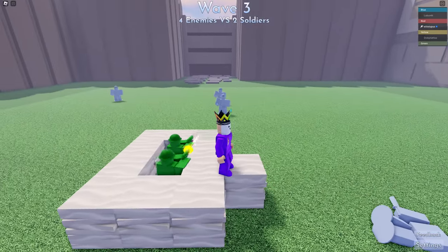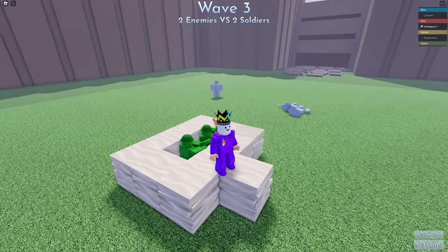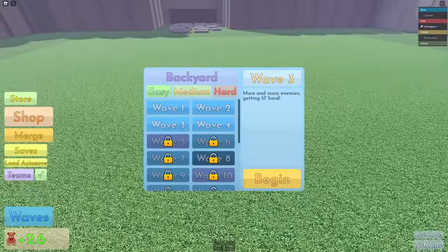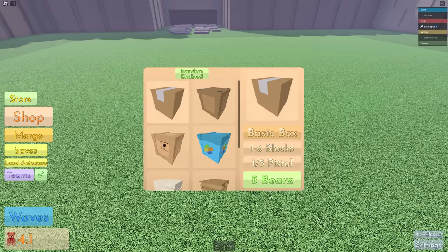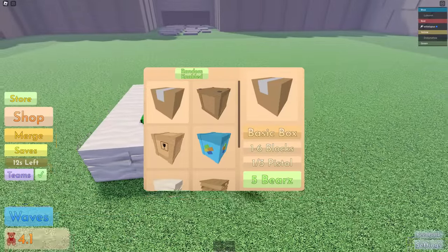This is really cool actually. I wonder what the last wave's going to be like - it's going to be mad. I reckon we'll be able to do a really cool base here to stop these creatures coming through. We unlocked wave four now. Let's go to the shop - this is five bears. Let's load that.